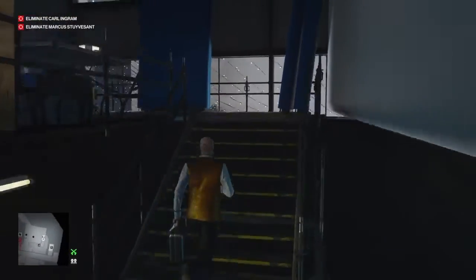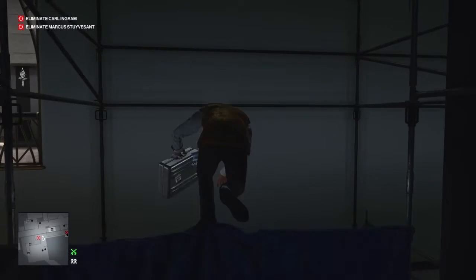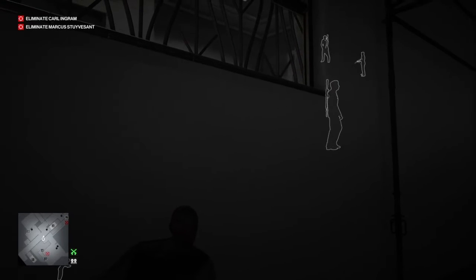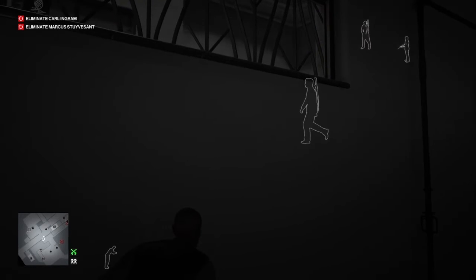Up the stairs, through the doors, around to the far end — we're going to vault over the scaffolding on the far side and wait by the balcony to the next floor. There is a guard right there; we wait for him to go through his routine. He will stop, lean against the wall, play with his phone, then return to his original position — and that's when we take the opportunity to render him unconscious.